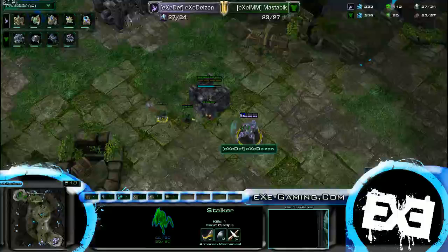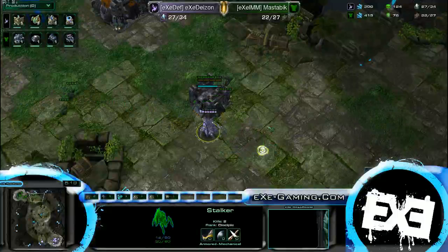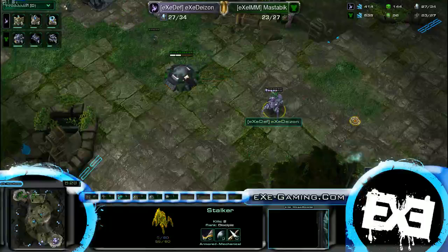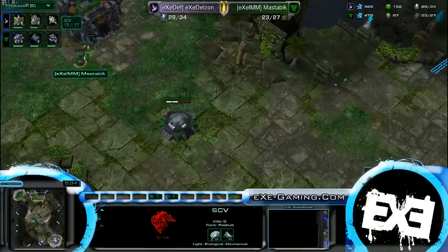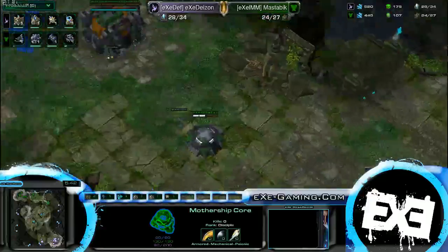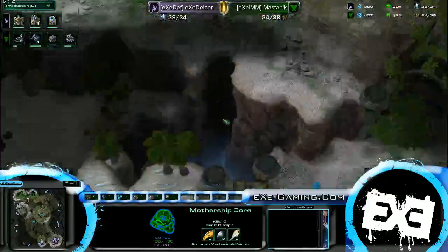So we're going to see some Mothership core harass here — pretty effective, honestly. The stalker getting a flank on that. It's really strong against every base. We need to get that SCV. Oh, we could have gotten the SCV — that's really unfortunate. In fact, if he just walked past he could have gotten two SCDs. And now we see the Mothership core going through the main, the Terran plane.